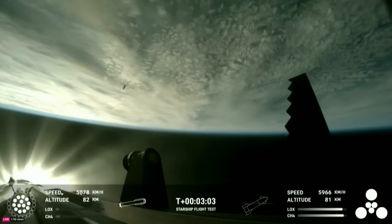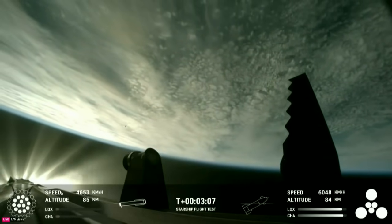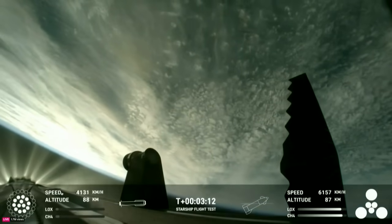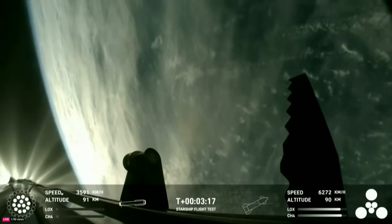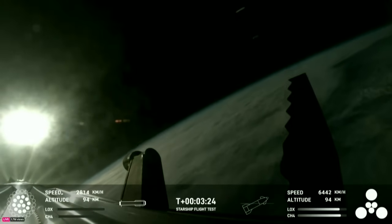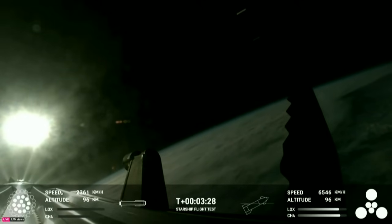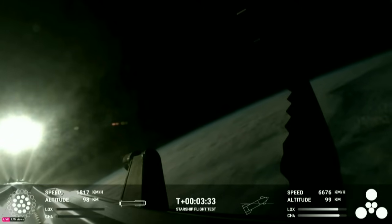Hot staging confirmed. The booster's now making its way back, seeing six engines ignited on ship. We've got a Starship on its way to space and a booster on the way back to the Gulf. I need a moment to pick my jaw up from the floor because these views are just stunning. These are live views from Starship. First stage avionics, power and telemetry nominal. Good news informing us that the second stage — the ship — everything looking good, nominal there.